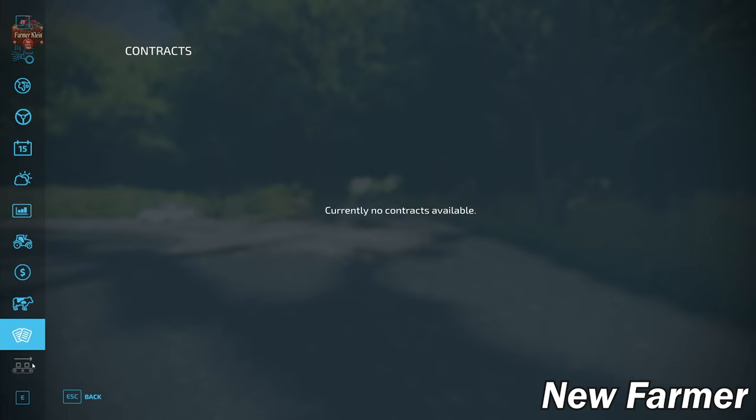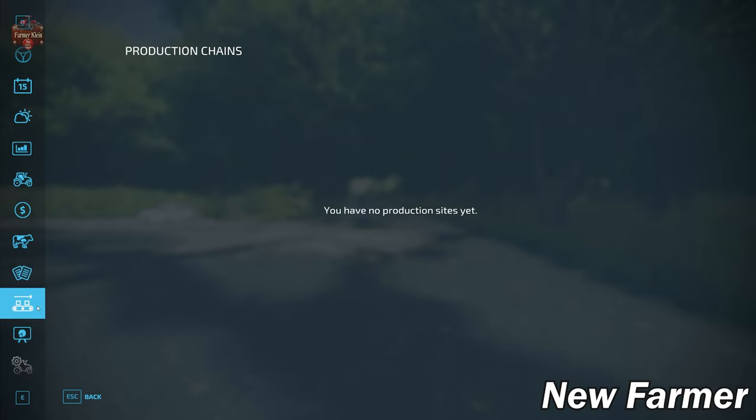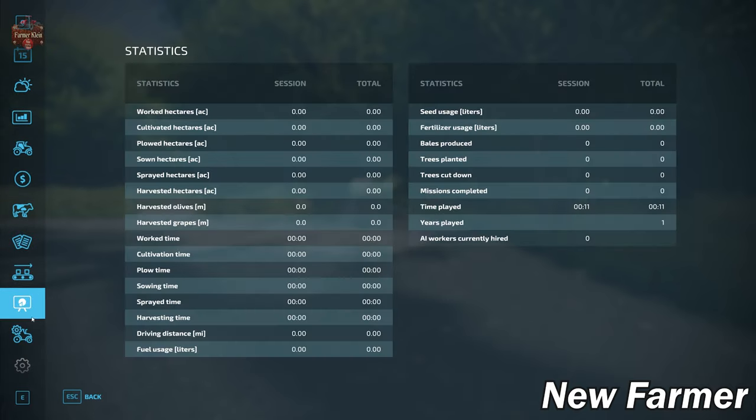Contracts are available on the map — I bought all the fields for the soil map exposure so they don't currently show up. We don't own any production chains at the start, and there are no collectibles on this map.